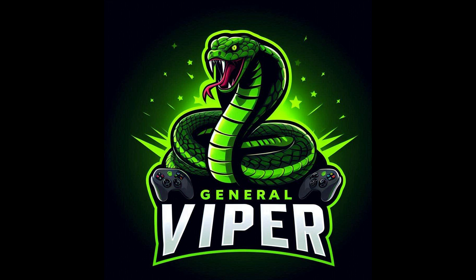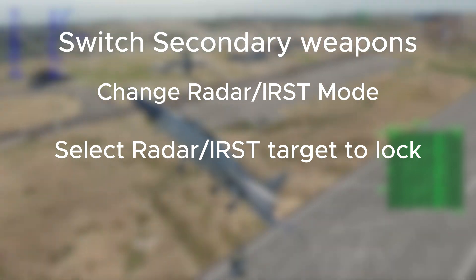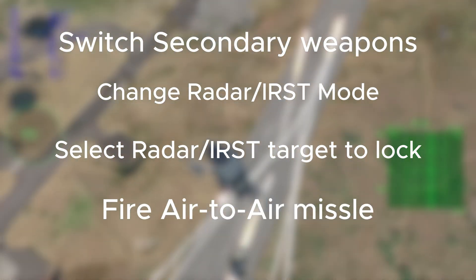This video is strictly for TWS, so if you're thinking I was going to cover the whole radar, you're wrong. Here are the needed controls: switch secondary weapons, change radar IRS-T mode, select radar IRS-T target, lock and fire air-to-air missile.